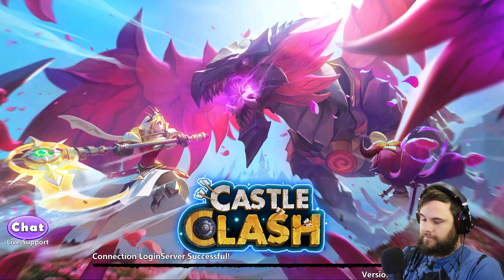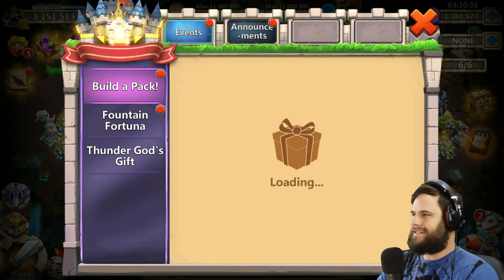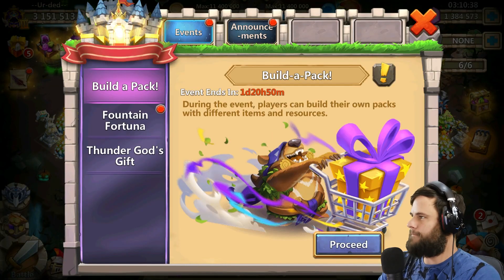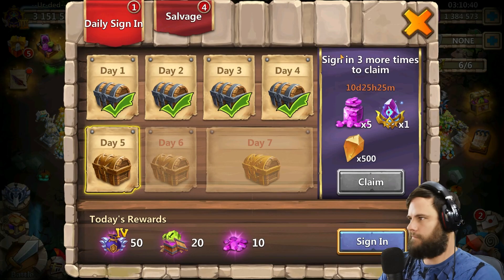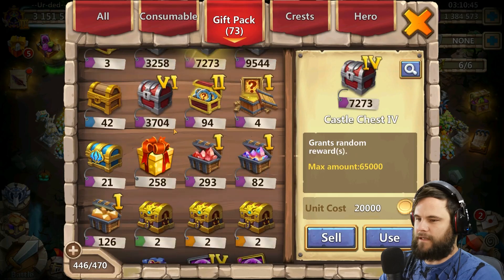Let me switch to the different account. Next up we have Mike's account. Out of eight bags the best thing we got there was 60 books — the rest was just whatever, six Capstone Rubies, that's really not much.